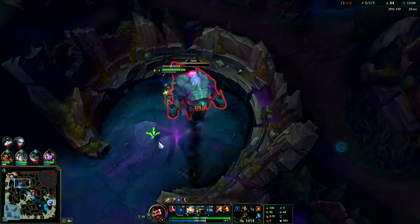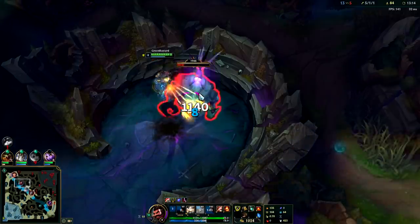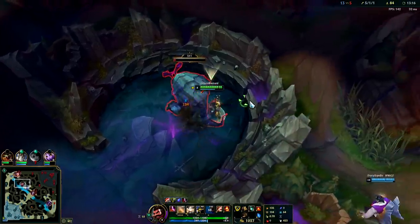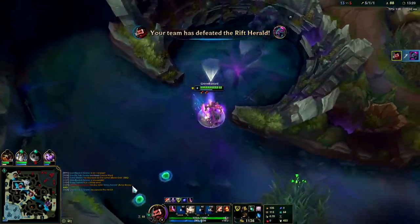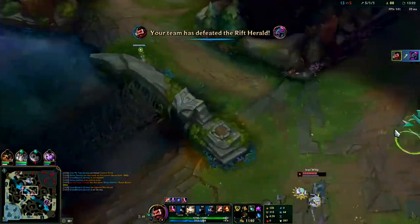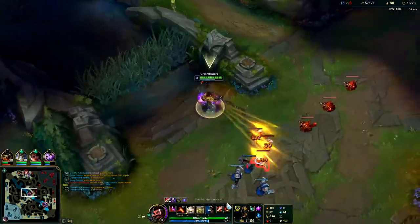We're going to finish this up then go lay Herald. Teemo's bot lane - we're gonna lose Herald on this, which is huge. You want to lay Herald before the 14 minute mark - that's when the plates fall off. You really want to get those plates for the gold, it's really big. We'll go lay it mid. Herald only takes down two plates in a quarter so we actually want to get the tower a little lower before we lay it, that way we can chunk it out.